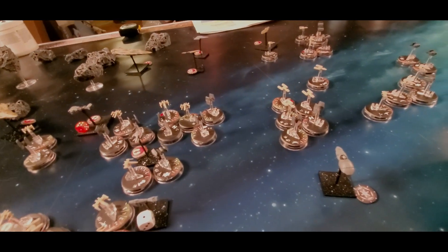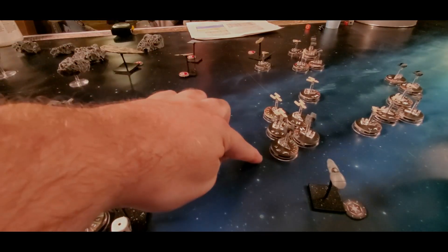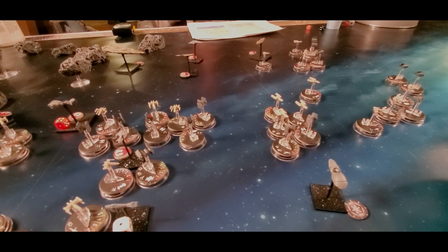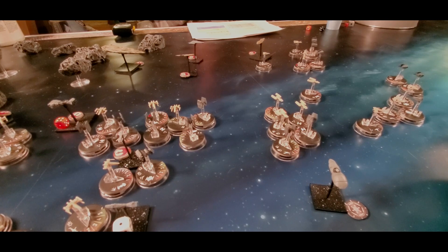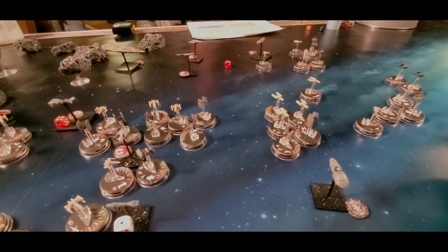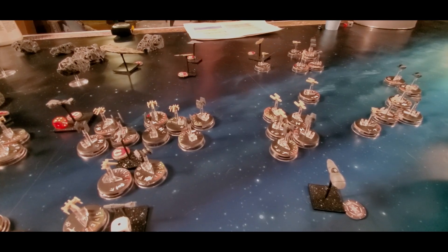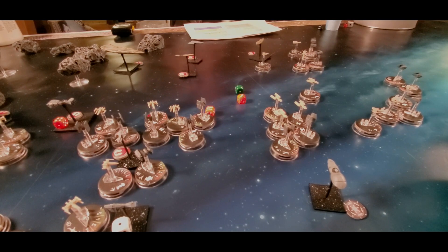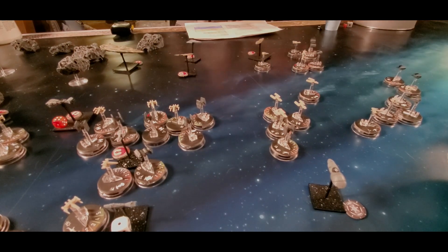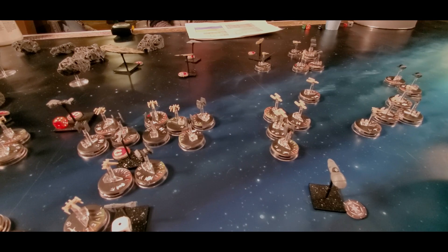Three squadrons of Y-wings are heading to attack the Strike Cruiser, but I've smartly placed two TIE Fighters in the way. TIE Fighters have a dogfight value of one each, so I get two dice — fighters attack before bombers. Looking for fours — I get a one and a three, no hits. Now the Y-wings fight back with a dogfight value of one each — three dice looking for fours. One six — one hit. TIE Fighters are very brittle, so that automatically shoots down one TIE Fighter.